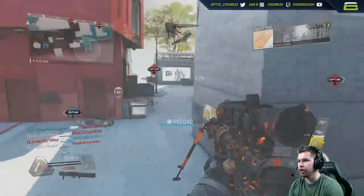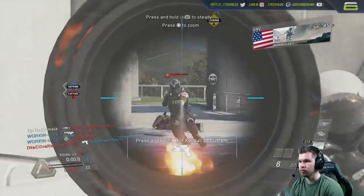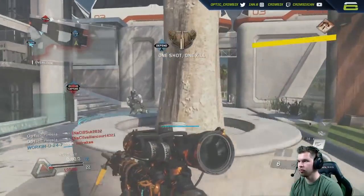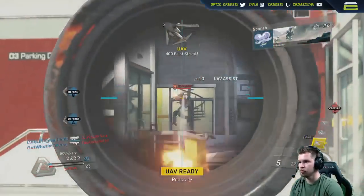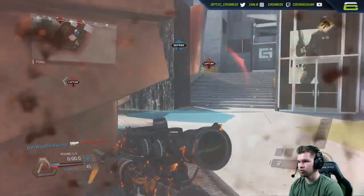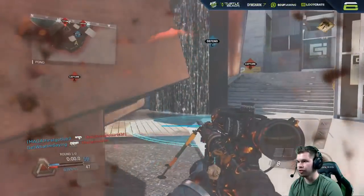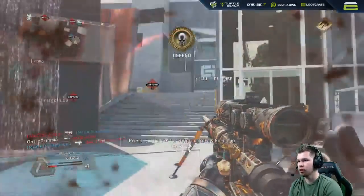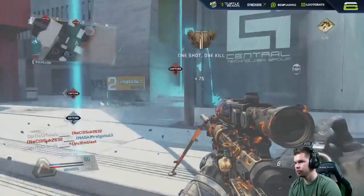What I want to talk about is the reticle. Let me get you guys the actual name for it. The sight I was using was actually from the Quartermaster. It's called Lined Up or Lineup. It's basically like a plus, but there's not really a horizontal element going on — it's mainly just vertical. I love lining up the shot with the plus thing.